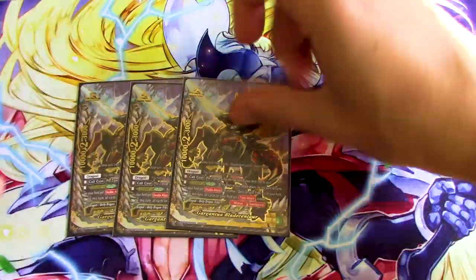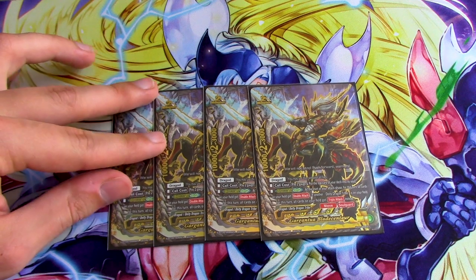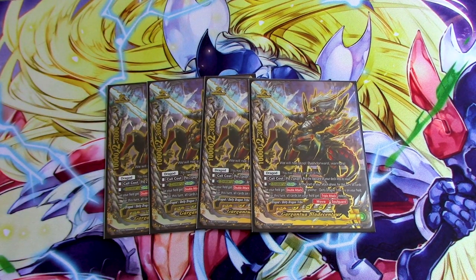Four copies of the card that is our buddy — the most important card of the deck because everything revolves around G-Boost Craft. So Gargantua Blade Centaur: call cost is pay two gauge, top card of deck into soul. G-Boost Craft: at the beginning of your attack phase for the turn, all cards on your field get double attack. If you have another DDT, it's triple attack. So you're going to be attacking with everything with triple attack over and over. That's the point of the deck.